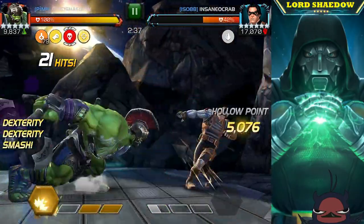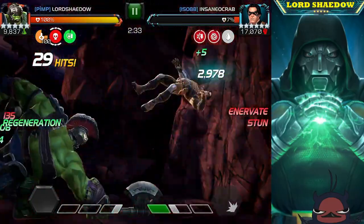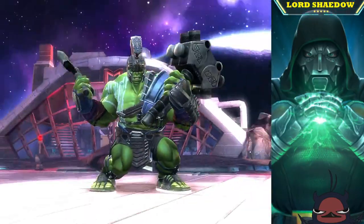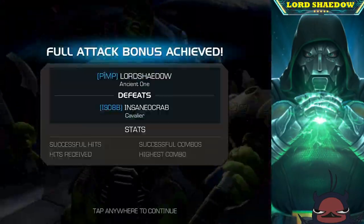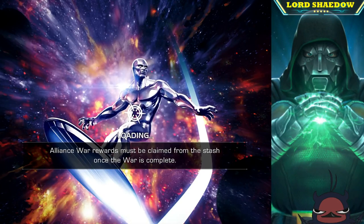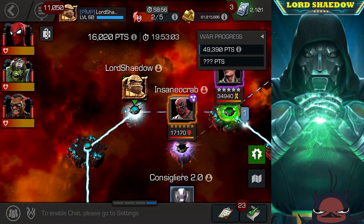This first path is Starburst — it activates Gladiator Hulk's Face Me, so he does more damage but also heals up most of the damage he takes while Face Me is active. As you can see, we finished this fight with full health.